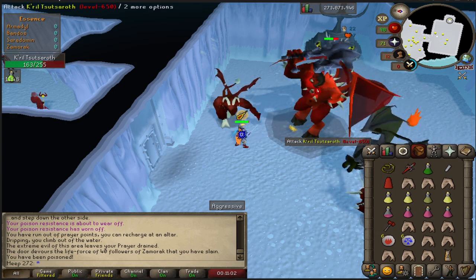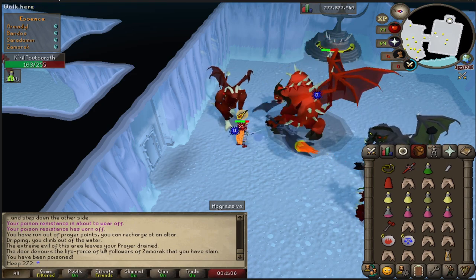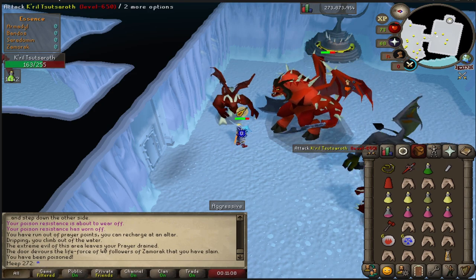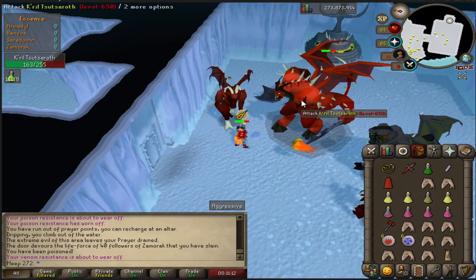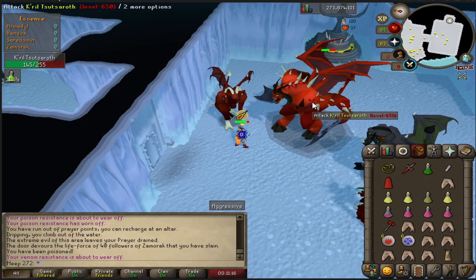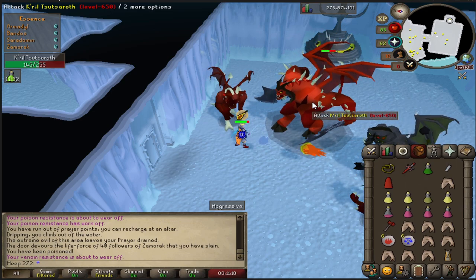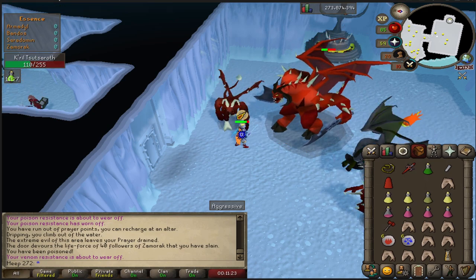I'm going to use Zamorak as an example. Let's just walk into the room — we're gonna get this quick kill done, and as you can see it'll be the first KC I've done in Zamorak, and I will get the key piece drop as well. All you've got to do is get the key pieces by going through all four bosses, do one KC, get the drop, and then you can put the key together. I'll come back when I've got all four pieces and show how to access the room ready for the update.